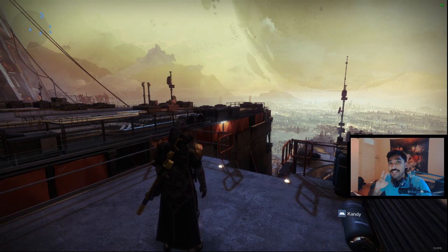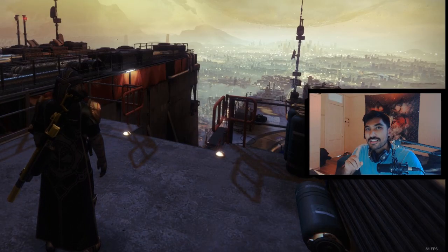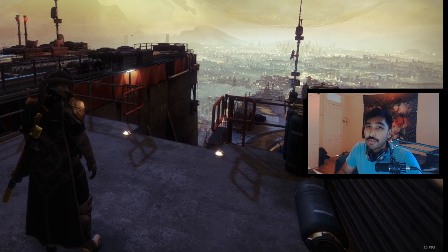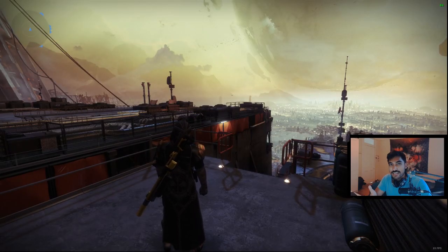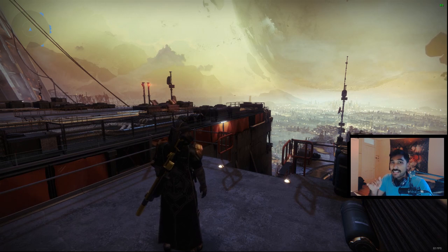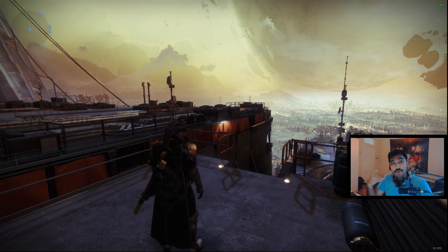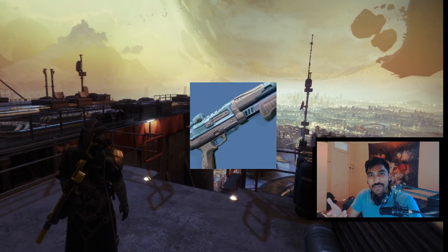Now both of those are considered one of the best shotguns out there because they can roll with quickdraw, slideshot, all those traits. But there's one shotgun that is pretty consistent — when I didn't have a good Mindbender's roll or an Astro Horizons — and it's a blue. A shotgun that everyone has access to, and you can get it from your collections and it drops randomly in Crucible or any other activities.